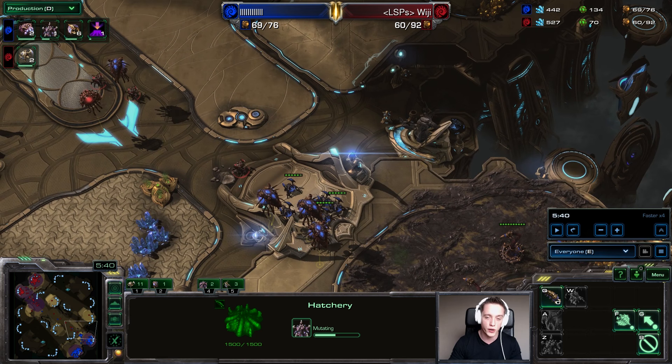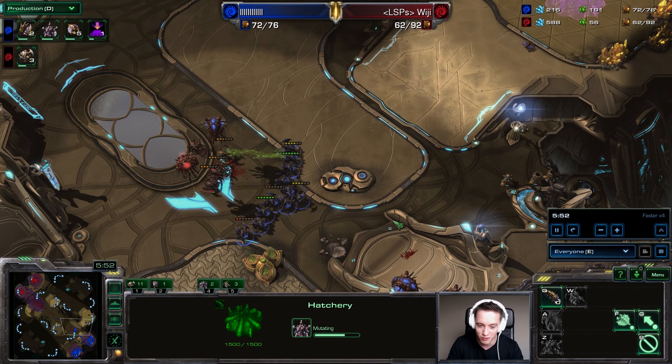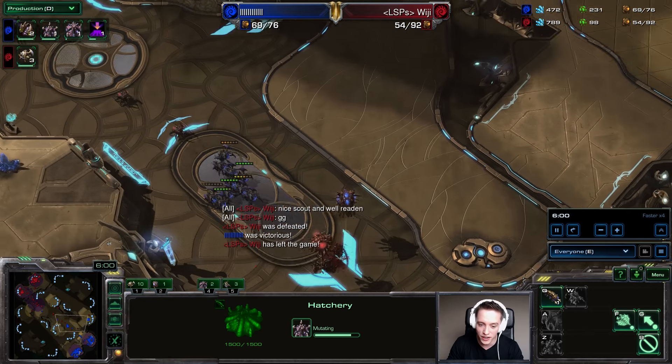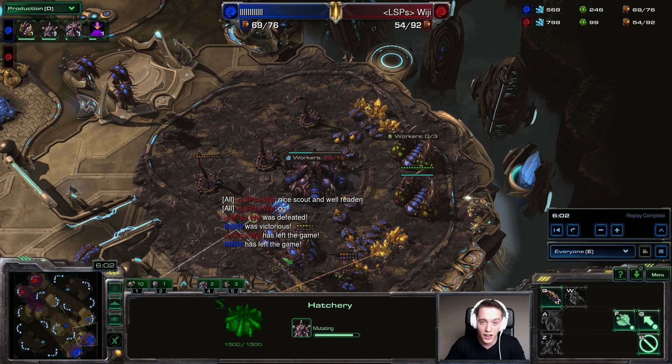I know Zerg versus Zerg can be a frustrating matchup where strategy feels less obvious. But if you think about it in a more strategic fashion, I'm sure a lot of you will be able to enjoy this matchup as well. Just because the Zergling-Baneling aggression is holding you back doesn't mean you're going to have a terrible matchup left over. My opponent says 'nice scout and well read' — I hope this game taught you a little bit more about playing a safe Zerg versus Zerg.